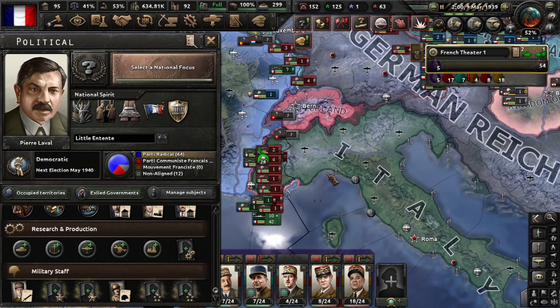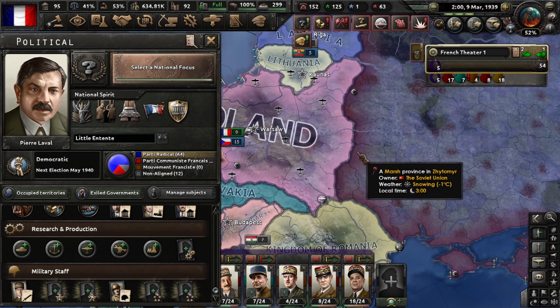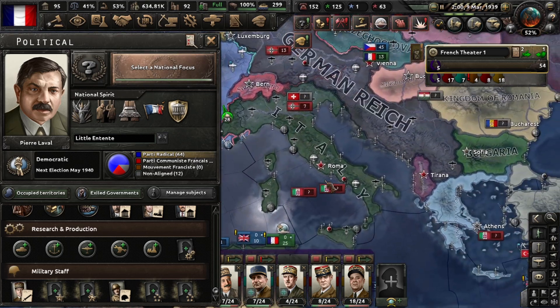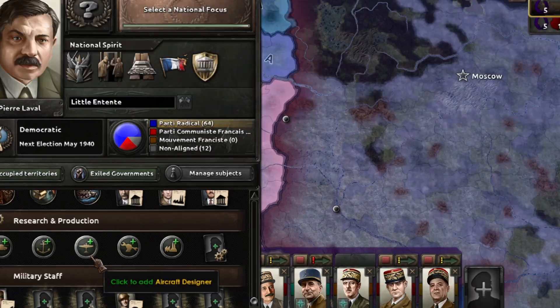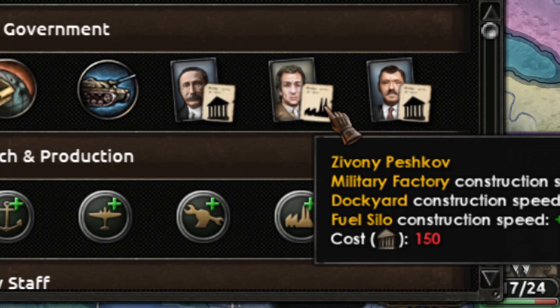Marines and mountaineers are very useful in Italy because Italy is small but has mountains and rivers — you reach Rome very fast with that unit. For the Soviet Union I will change the template to armored trucks, which we'll have by that time. You can change infantry templates without losing experience, so I'll use mountaineers and marines to destroy Italy and the rest of Europe, then swap to armored trucks to sweep the Soviet Union.